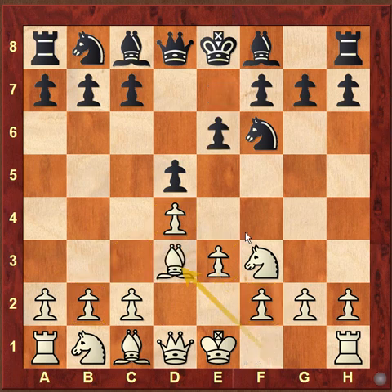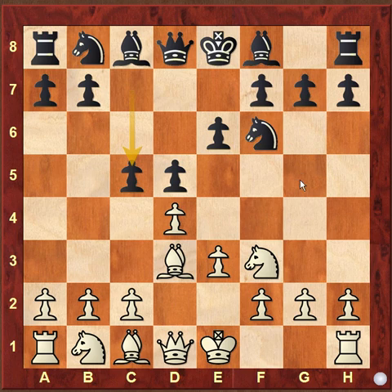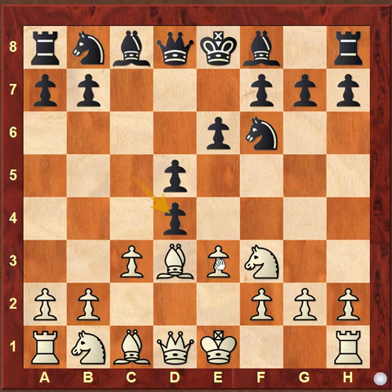So e6, and now white plays bishop d3. This bishop is here ready for a planned attack on the h7 square. Black plays c5 and now may be threatening the c4 move, by which the bishop will have to move away. So white has to stop that. He simply plays this pawn structure. As you can see, this is a triangular pawn structure formation and the bishop is behind this structure. So black cannot break this structure even if he captures c into d4 — white will recapture and still has a very solid pawn chain and structure in the center.